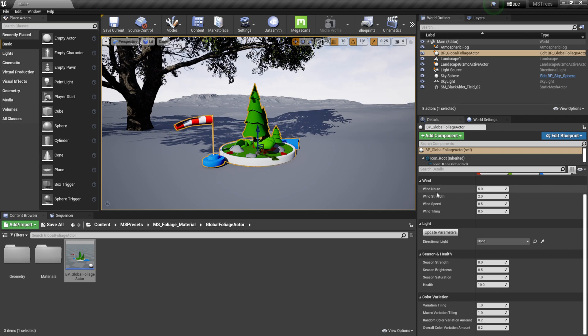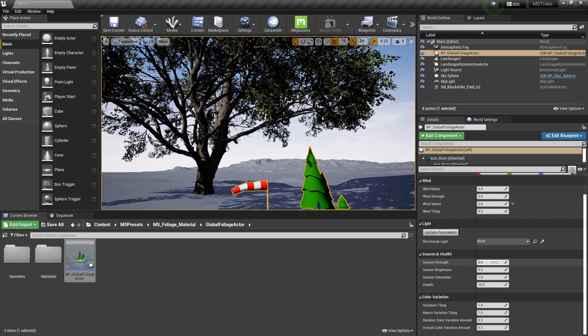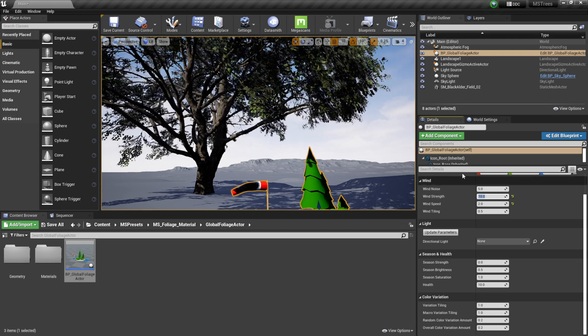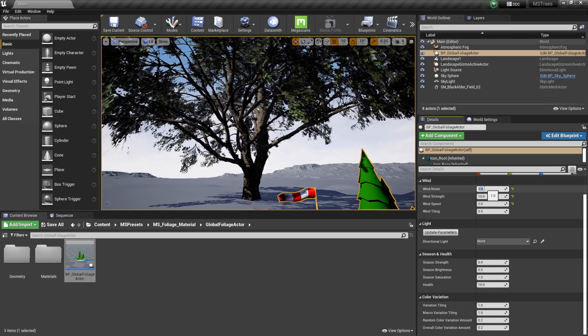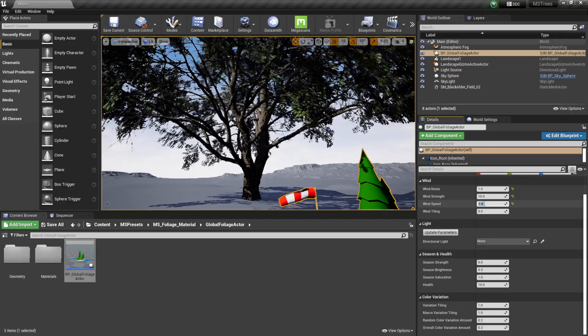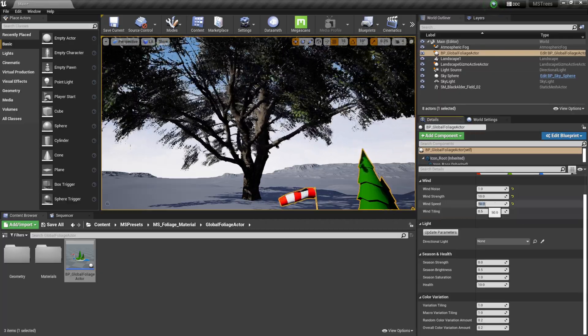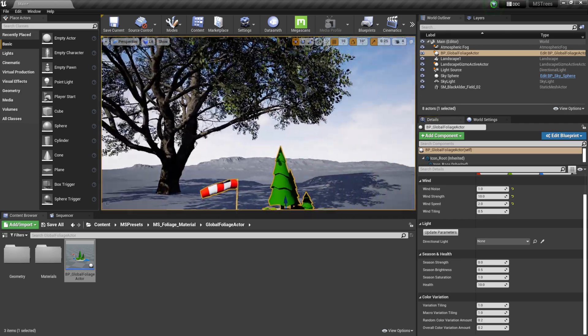Double-click it in the World Outliner to get a closer look. You'll see a little scene with a tree and a flag — this is how we set up wind. In the Details panel under the transform, you have wind attributes. I'll kick the wind strength up to around 10 to exaggerate it, and you can see the tree really moving. I can adjust wind noise down to about 1, and wind speed up to 50 if I want it going completely wild.